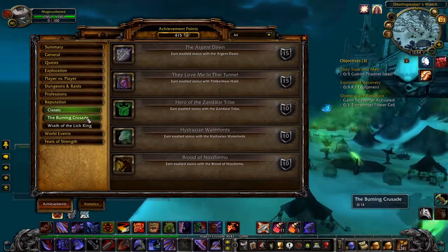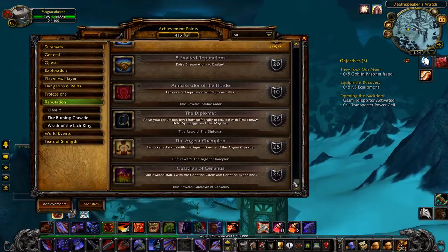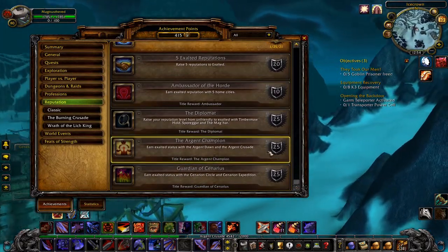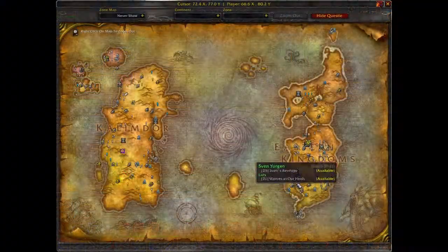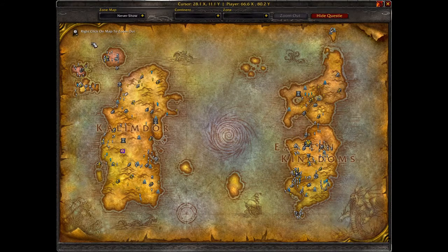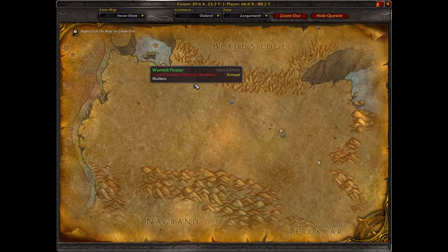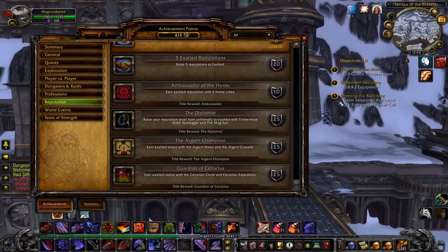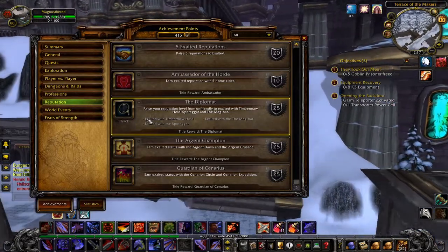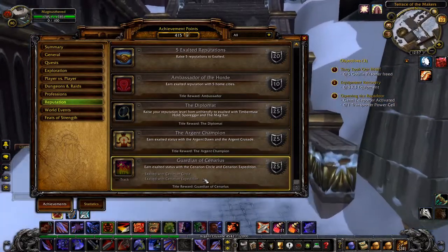That's both Classic and TBC cleared, with only the general tab left — four more achievements, all combinations of other reps, but this is where you get all your titles once Wrath drops. First, get all five home factions to Exalted and you'll get the Ambassador title in Wrath. Being an early completionist and zone hopper will let you do tons of quests at the appropriate level, and most quests without a specific rep already associated with them will give rep with your entire faction. Add in all the world events plus Runecloth hand-ins if you're struggling. Next, getting Timbermaw, Sporgar, and either Mag'har or Kurenai to Exalted from Unfriendly will get you the Diplomat title. Getting Exalted with the Cenarion Circle — the classic ones — and the Cenarion Expedition — the Outland ones — will give you the Guardian of Cenarius title.